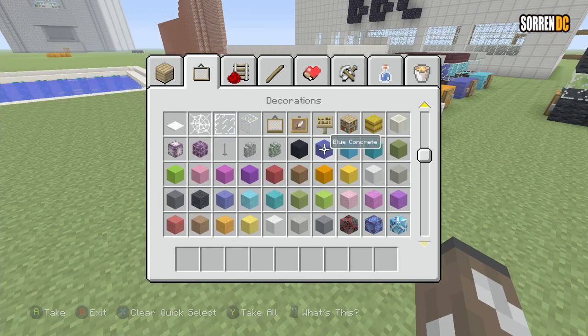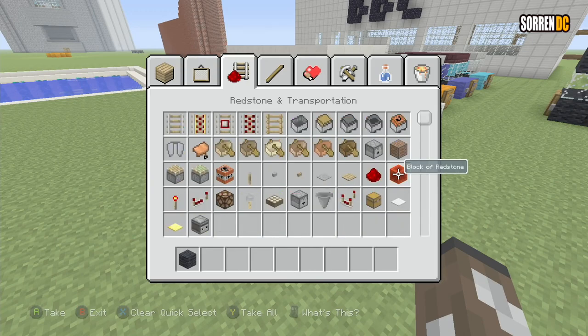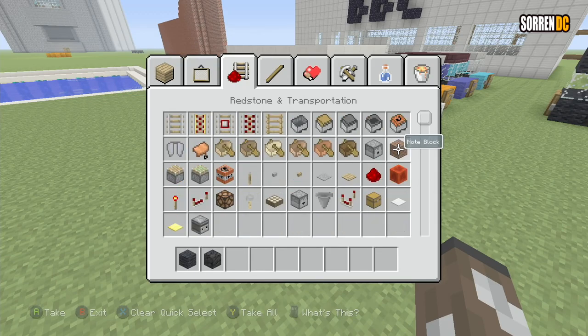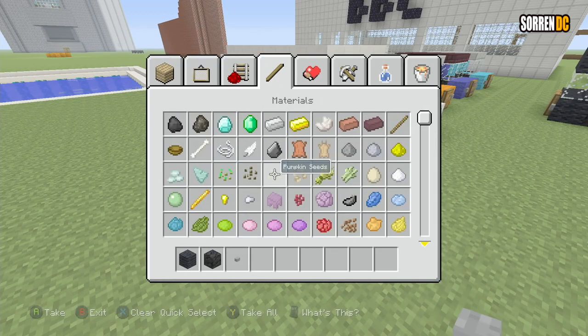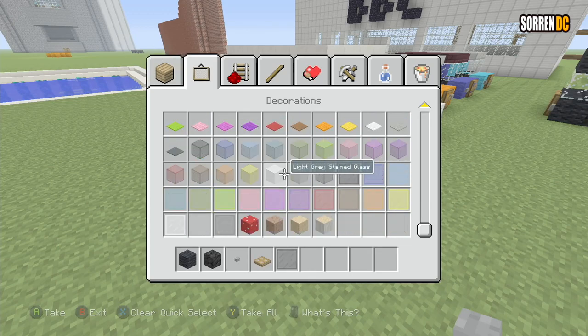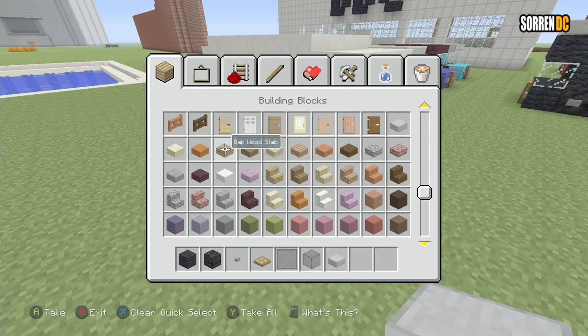The blocks you will need: I would go for either black wool or white wool — I'm going to go for black wool for this one, just to show the difference, and that's going to be the body of the car. Then we're going to go for a block of coal, a stone button, a wooden trapdoor, black stained glass panes and then black stained glass blocks. And then you want to get your slab. If you're doing a white one, I would recommend a quartz slab; for the black one, I'm going to go for a stone slab.